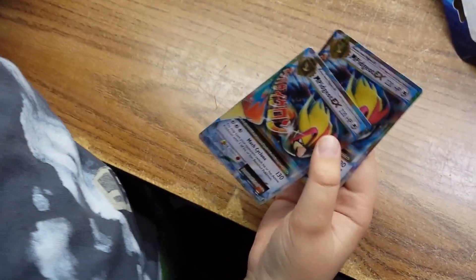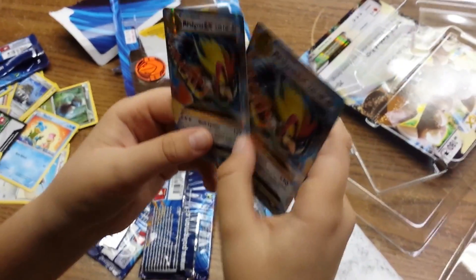Well, that's the end of this video. We got a Brixian Hollow, the Deoxys pin, two Kangaskhan EX's — one Jumbo and one normal — and two Mega Pidgeot EX's. We'll see you on the next video.